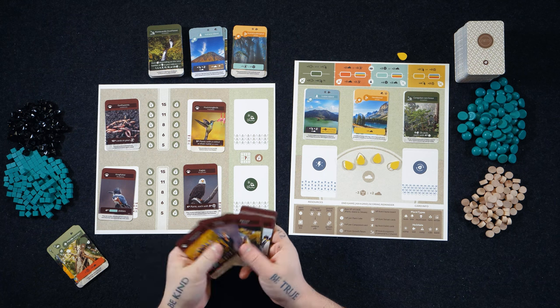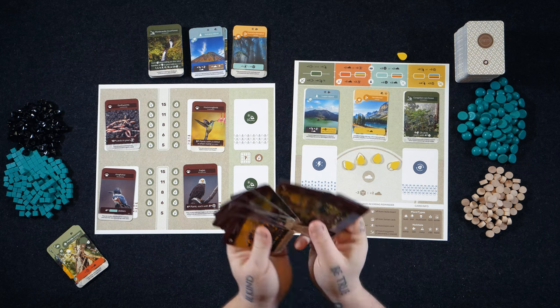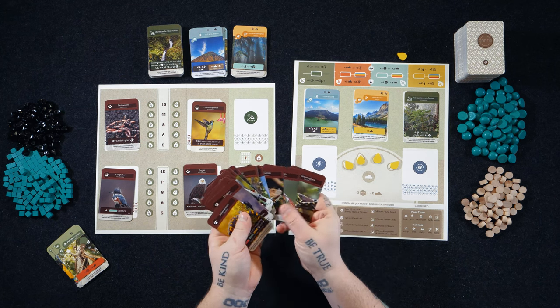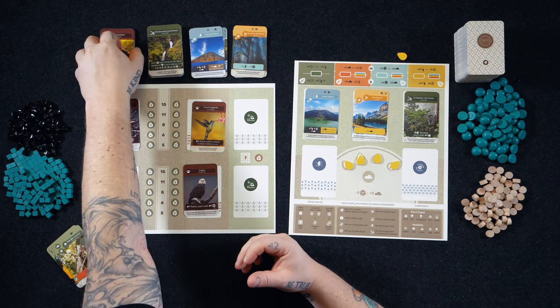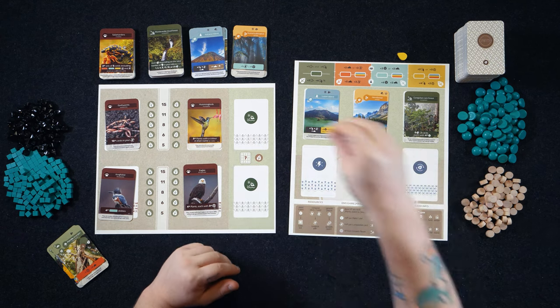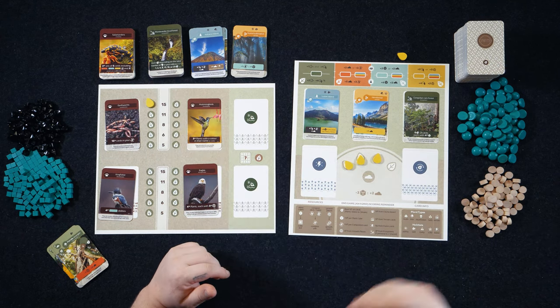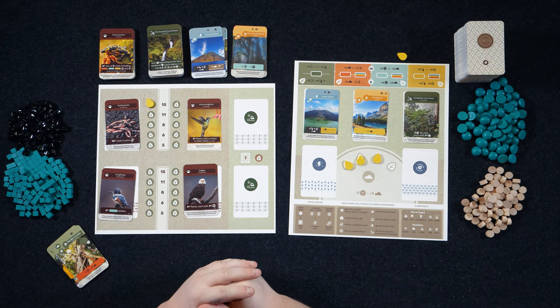These are all double-sided, which means you can freely randomize them, and there's a whole collection of various different types of animals. Each animal is looking for a specific environment, and once you meet those conditions, you'll go ahead and place one of your four markers over on that location in first, second, or third place, scoring the corresponding victory points.